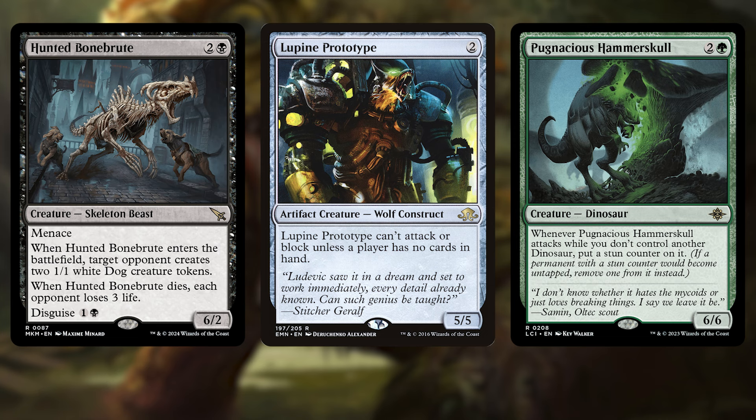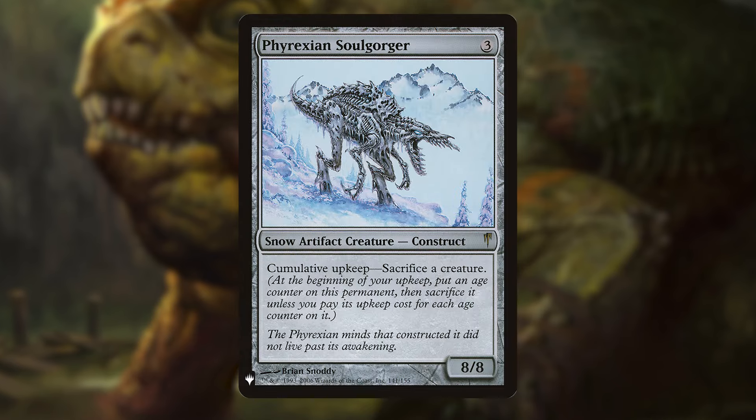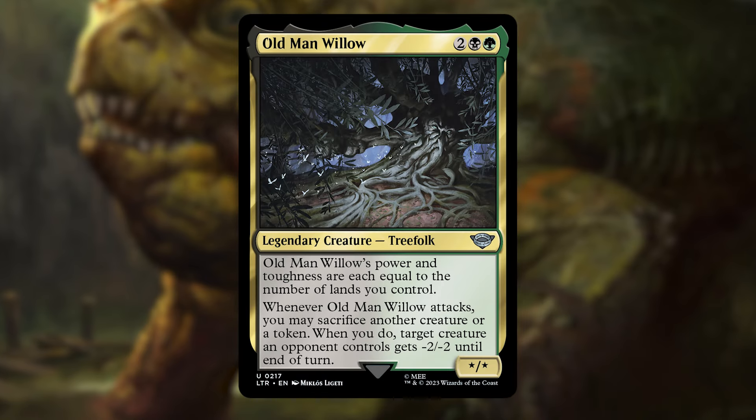Once we get 1-2 activations of the Gitrog for 5 or 6 cards at a time, we can slowly or quickly ramp up the size of our riders. Demogorgon Titan gives us 10 power for just 4 mana and makes an excellent rider for the frog. So does Phyrexian Soulgorger, though we wouldn't really want to cast him prior to the frog coming down, as that'll require us to sacrifice a creature in our upkeep. But creatures that scale off of the growing number of lands we control, like Old Man Willow, scale the amount we draw and get to put in play over and over.